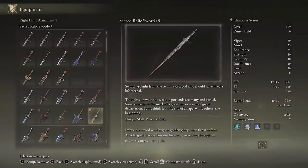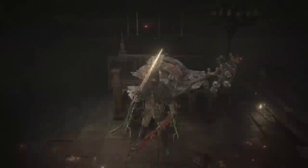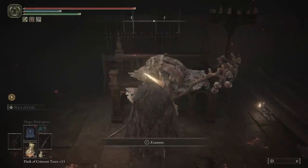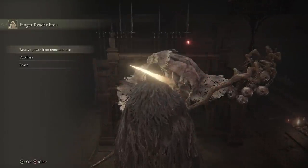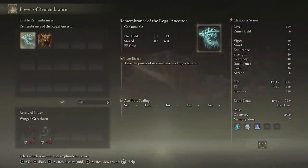The weapon is called the Sacred Relic Sword and you get it by taking the Remembrance of the very last boss, the Elden Beast, to this lady here in the Round Table. You choose the 'receive power from remembrance' option. Don't worry if you've already spent it — you can go to one of the giant bell turtles to duplicate it and get it back, then give it to her and it will give you the weapon.